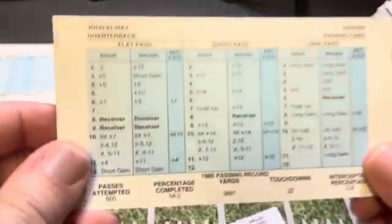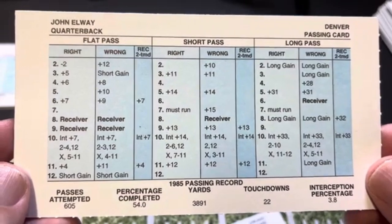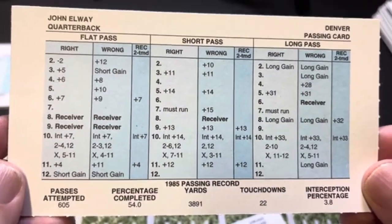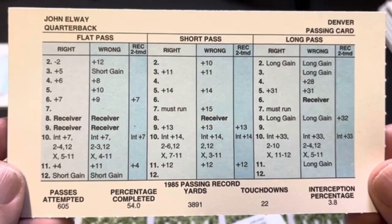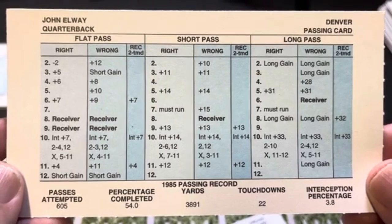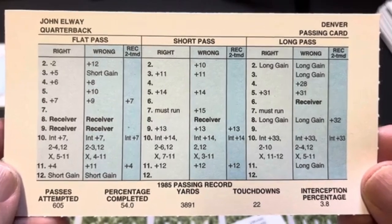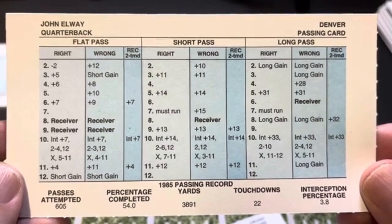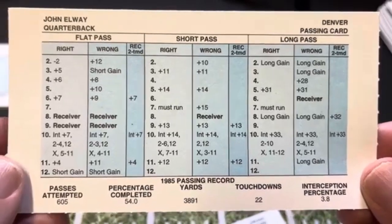And another one: John Elway. You're not getting out of here without talking about John Elway. 3,800 yards passing, 54% completion percentage. I'm showing him just because he is John Elway — the name recognition. But really, in 1985, he wasn't that great. He got the double long gain at 8 and another at 2. On long pass if you're wrong, he'll make you pay for that. Not really an impressive card overall unless you intend to launch it every down.